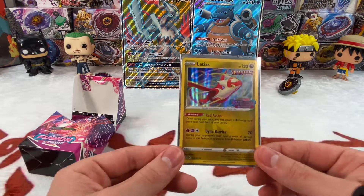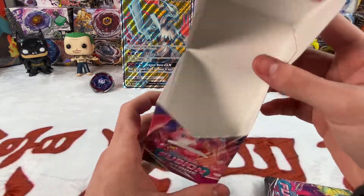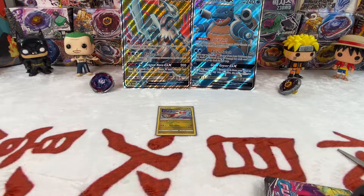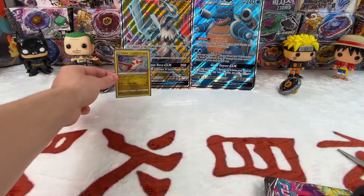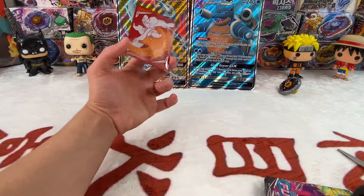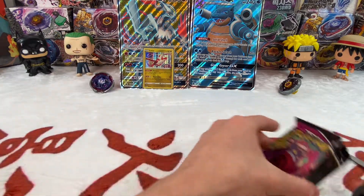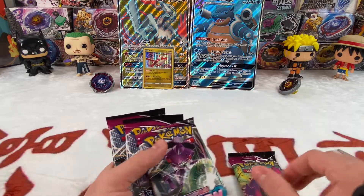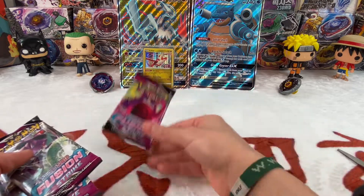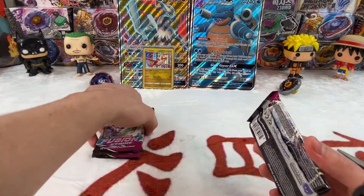So to start this off we have a Latios holo and we have this awesome deck box — probably put that in the background for a future video. What sleeve are we using? Rush from Charizard? We gotta use like a Quasar. Whatever — we have the Gengar Gemino pack. Let's open Gengar first, so we have one Gengar and we can start like this.